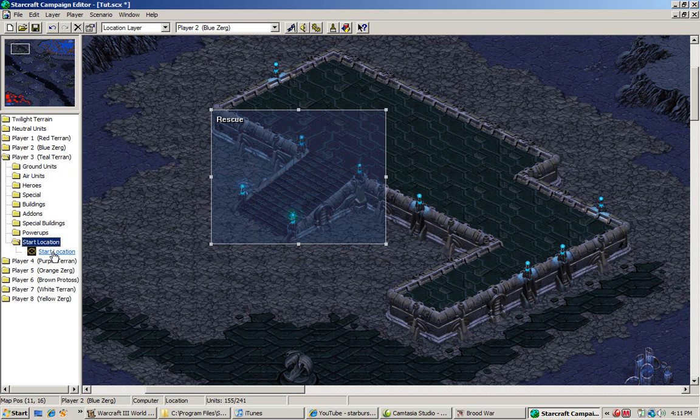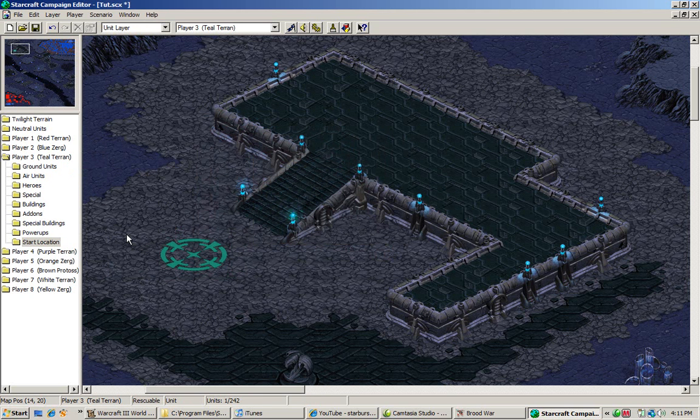If we're assigning another group, we need a start location. You should always remember that when you assign an army into the game, you need a start location. Otherwise the map editor will give you an error and will not continue until a start location is specified. To avoid hassles and headaches, just set a start location right away. Luckily the game will tell you which army doesn't have a start location, which makes it easier to identify.